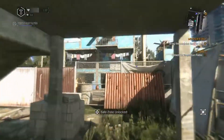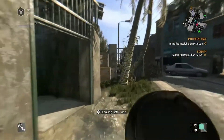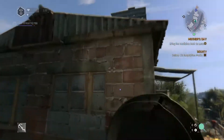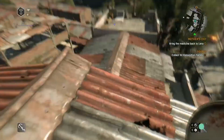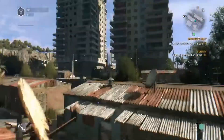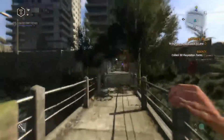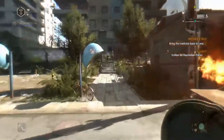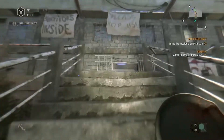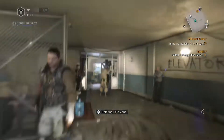An honorable mention goes to 'It's All in the Writing,' unlocked by finding all text collectibles — not exactly hard but definitely tedious. Ultimately I give the hardest achievement to GD Parkour Instructor; it was a nightmare. My own completion currently sits at 95%, with remaining achievements tied to the Bozak Horde DLC. If you'd like me to cover the DLCs, let me know in the comments — I can cover both in one video or separately.